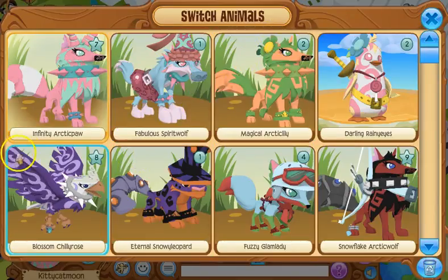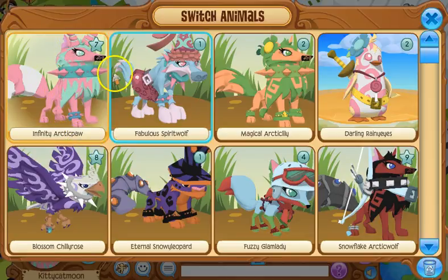Here is my main look, Infinity Octopaw — you saw her in the last one. She has a lot of memories, not as many as my seal, but yeah she does have memories. Moving on to the next one: my wolf, Fabulous Spirit Wolf. I really like this wolf.